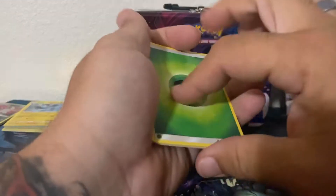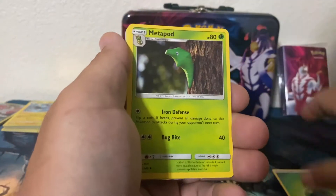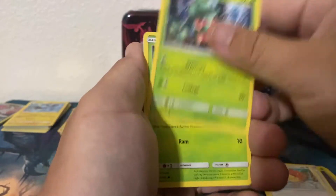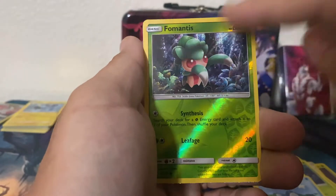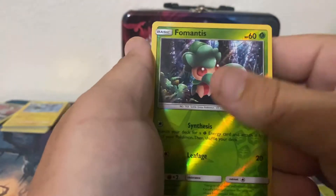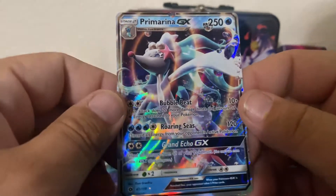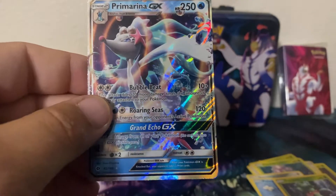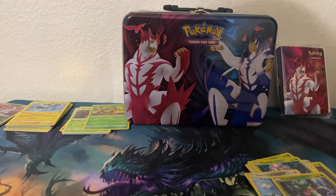Let's see if at least one pack gave us something pretty. Energy, Metapod, Pokemon Catcher, Granbull, Spearow, Fomantis — looks pretty cool with the holo bleeding into the picture, pretty neat — another Fomantis, Skarmory, Politoed, and a Primarina GX. Heck yeah! That is beautiful. Let me grab out my card protectors.